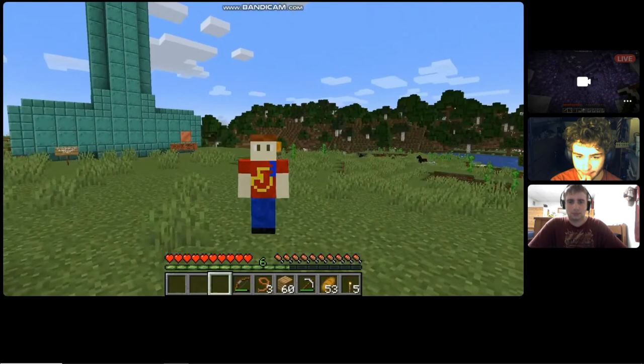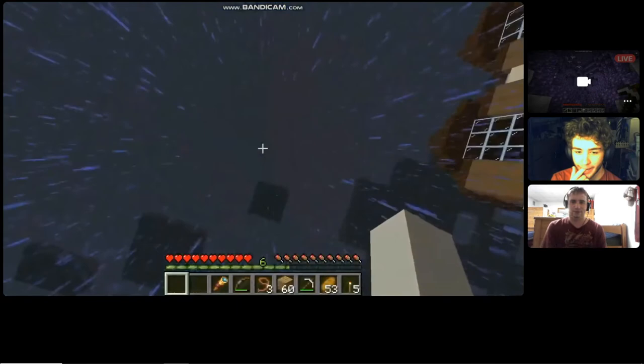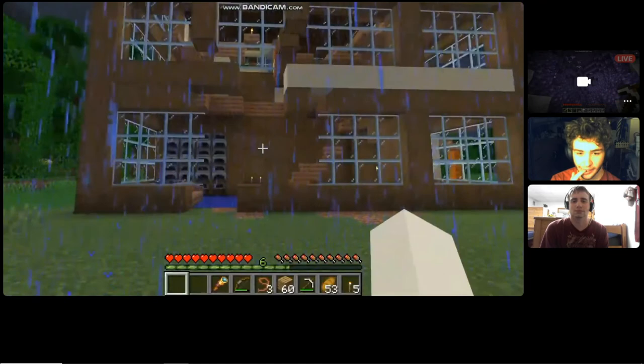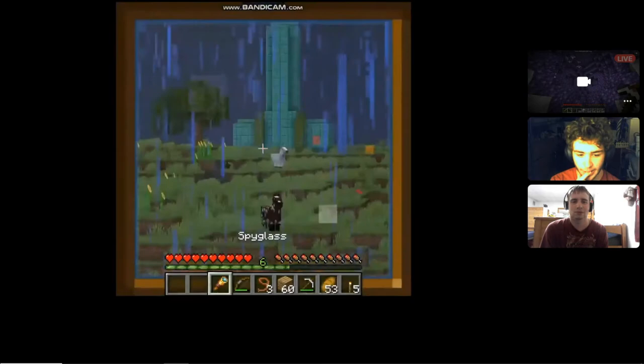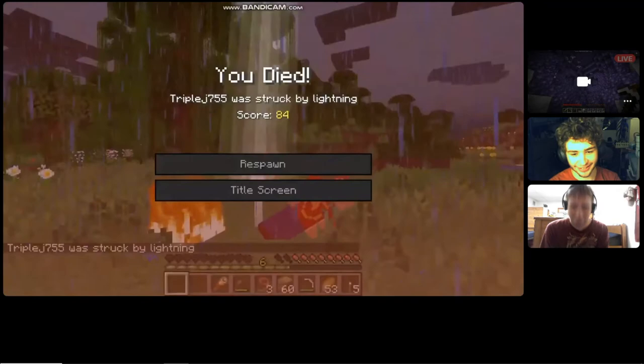Oh no — things cannot possibly get any worse than this. Well, that just does it. It started to rain. My house caught fire, taking my cake and lightning rod with it. My copper structure turned green. There's moss growing on it now. My axolotl died. Joe is gone. What else can possibly go wrong?